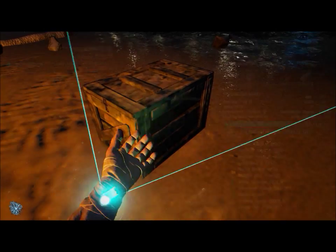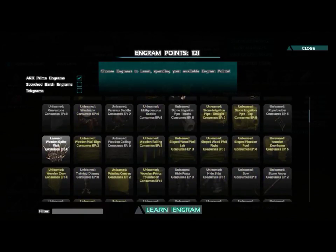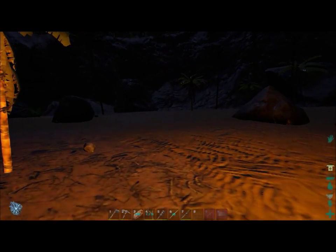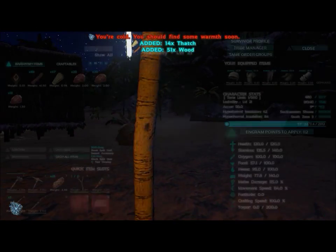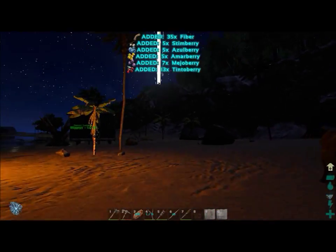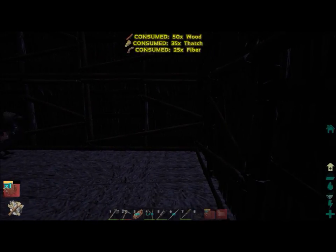Now that we have an enclosed space, we can start building within it. First I recommend a large storage box, which holds up to 45 items instead of the smaller box outside. As we accumulate more resources and important items, storing them inside our structure protects them from wandering players. I also recommend building a bed — this lets you spawn at your base if you die. Without a bed you spawn randomly, which is detrimental if you're being raided and need to respawn inside your base to defend it.